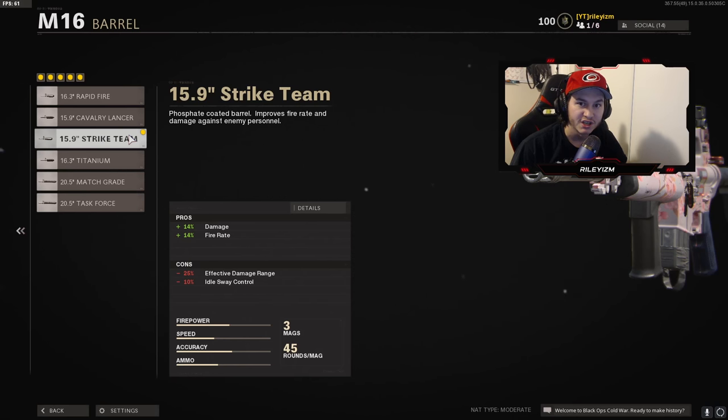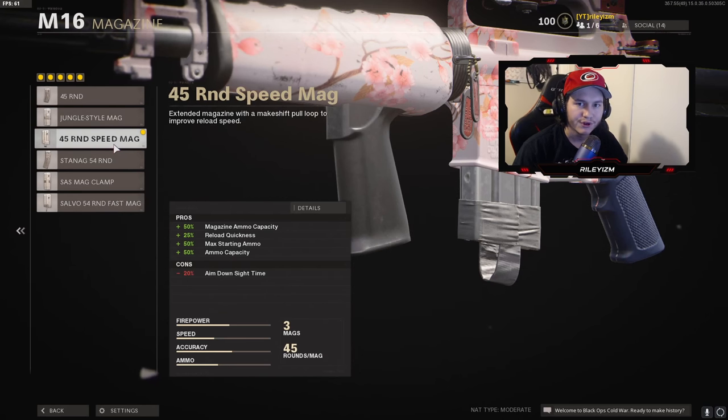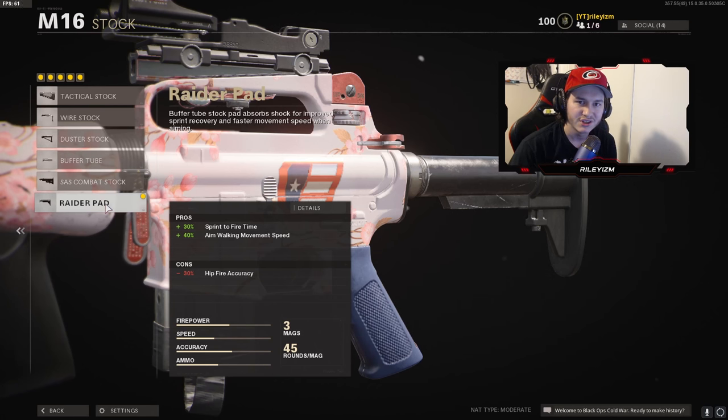The 15.9 Inch Strike Team is the attachment that's going to help you get the one-burst I was mentioning. Once you unlock it — and you unlock it pretty quickly — you'll be shredding and destroying everybody. For the underbarrel, I rock the Field Agent Foregrip, which gives us vertical and horizontal recoil control. For the mag, I rock the 45 Round Speed Mag. I don't find myself needing more than 45 rounds and I like to reload quickly, so this is the go-to.